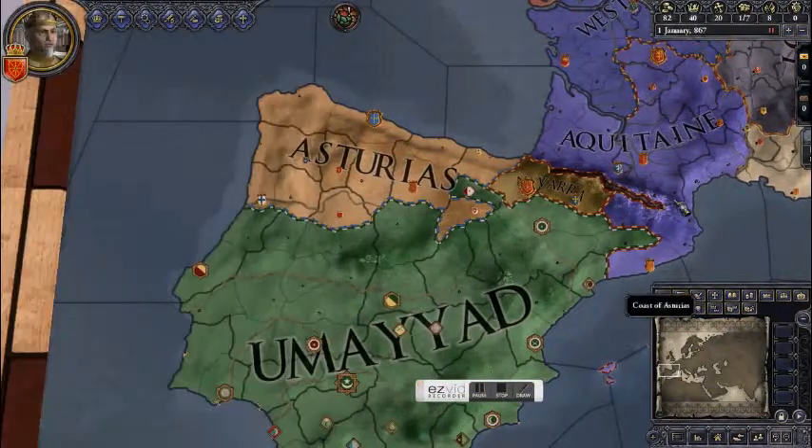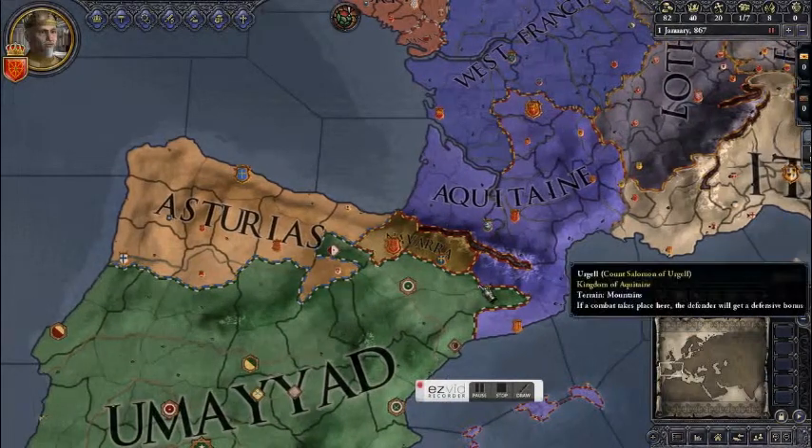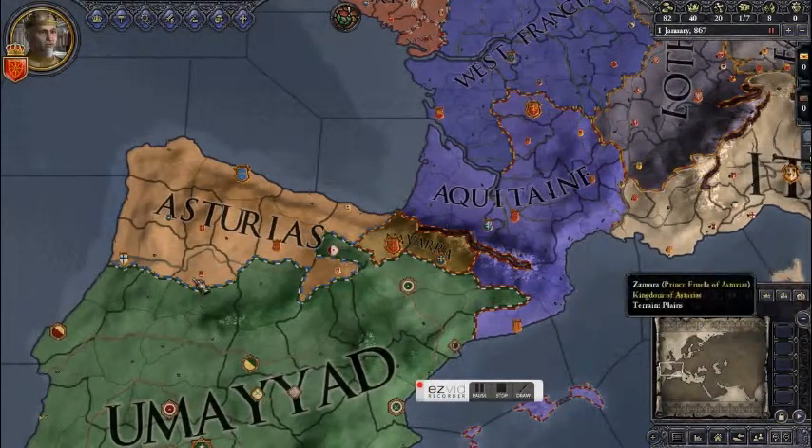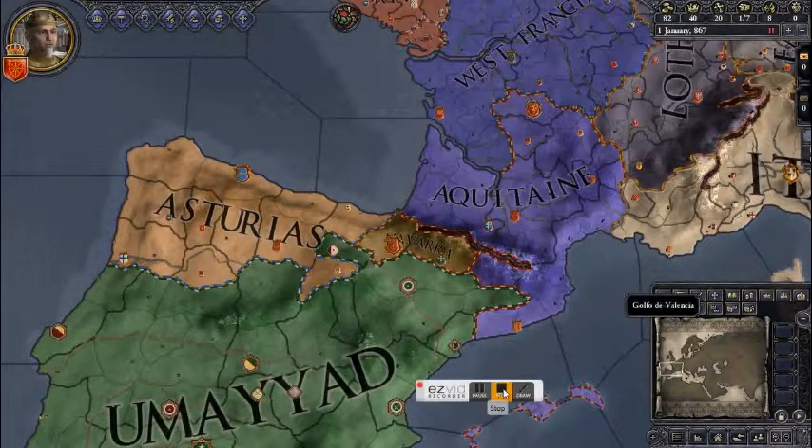And that is pretty much it for this episode of the Crusader Kings 2 walkthrough. Next episode, we will cover de jure territories and the basics of expanding your realm. Good night, everyone.